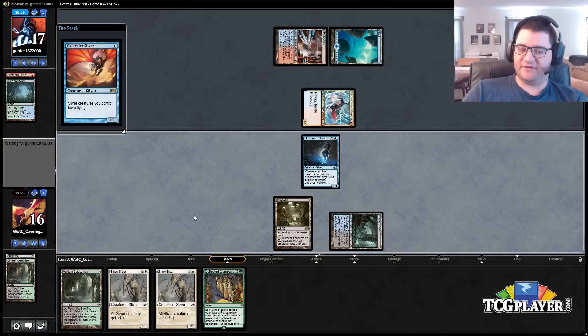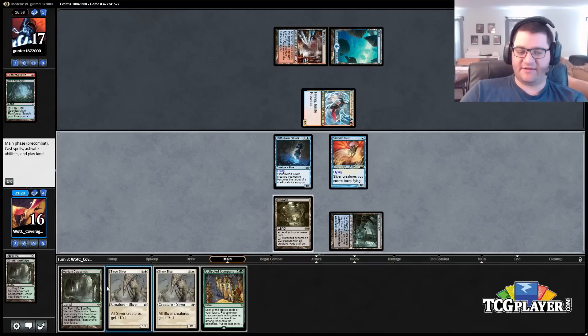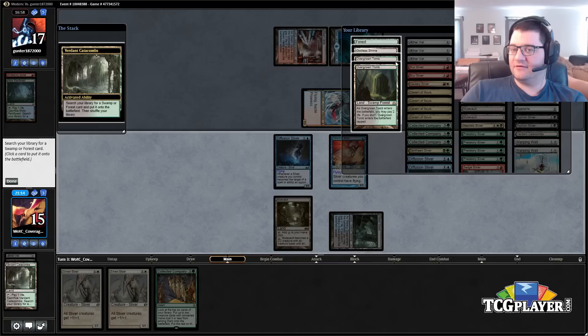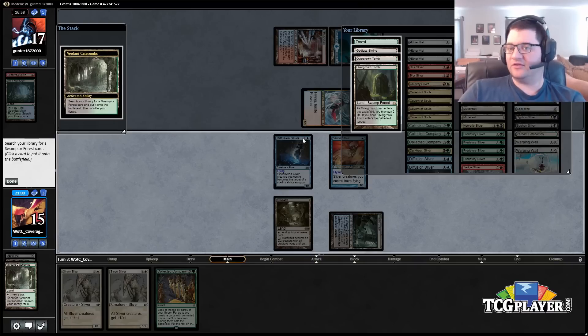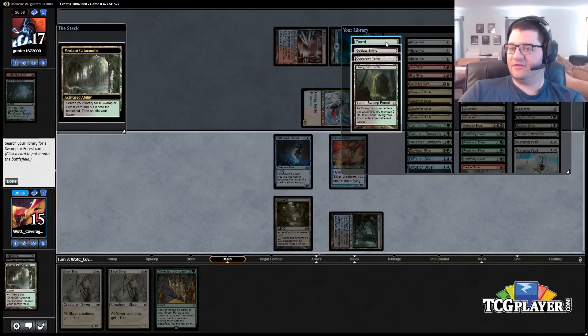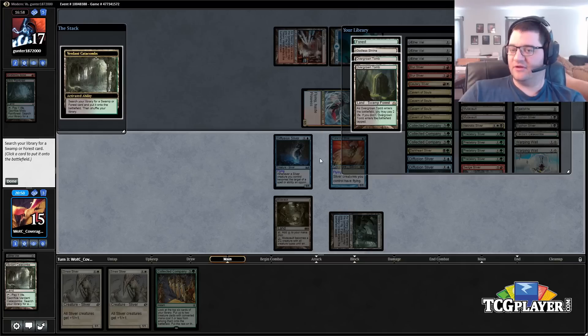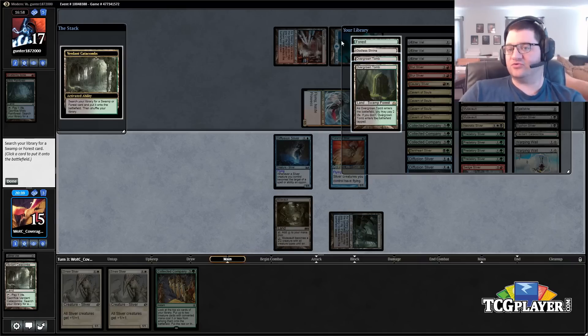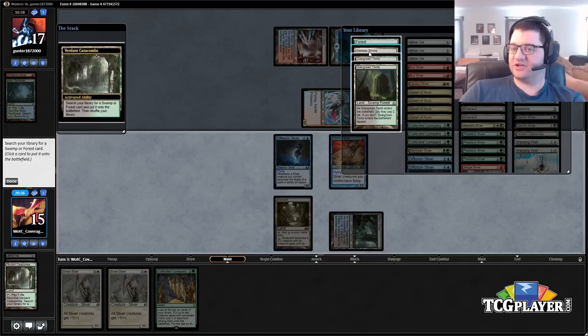I wonder if it's better to just cast the Sinew Slivers. I think it is — I think we can just race. I don't love taking damage and not being able to cast Collected Company, and we've now drawn a second one. It's much better because look at the lands left in our deck — only three Mutavaults, four Sliver Hives, and Cavern. There are a lot of cards that don't let us cast this. We have four outs to cast Collected Company as it currently stands. That said, with the protection, the flying, and two lords, we can very possibly win the game without ever drawing a green source. I'll just fetch the Godless Shrine and start the beatdown.